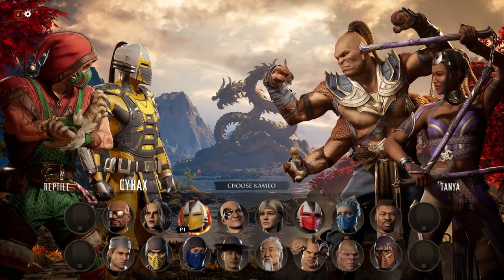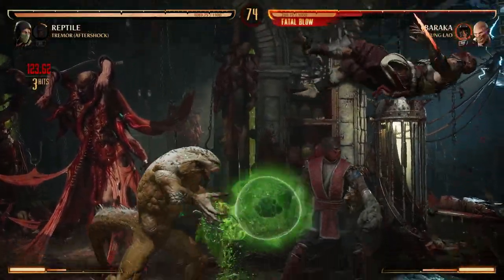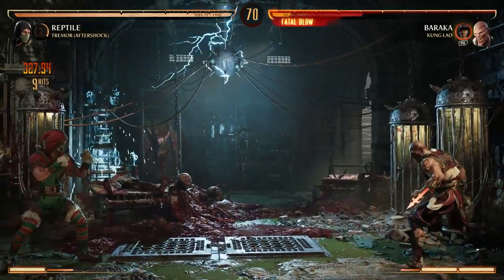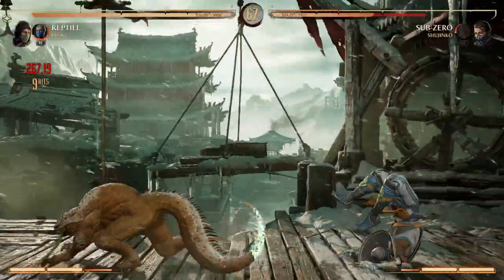Just like the main roster, cameos also play in their own way and offer special moves to aid your combatant through the fight. Reptile is a very special case here because he is not cameo dependent — as seen in the previous sections, he can do some pretty good damage even meterless without them. But when looking for the perfect cameo for Reptile, there are two main things you want to look for: safety and air extension.